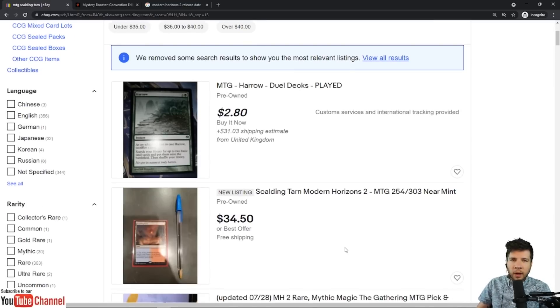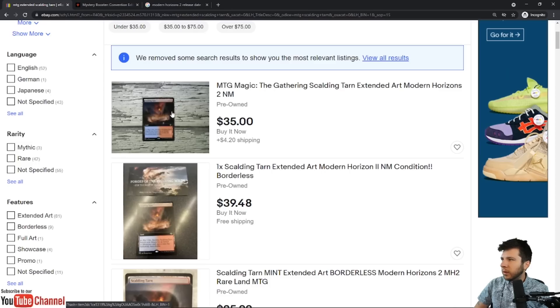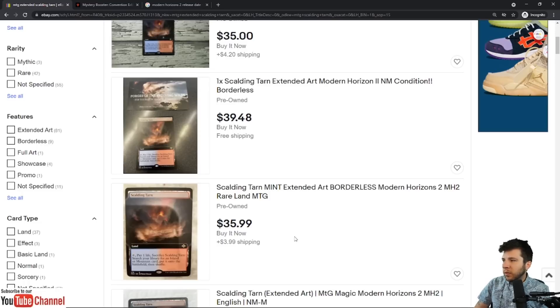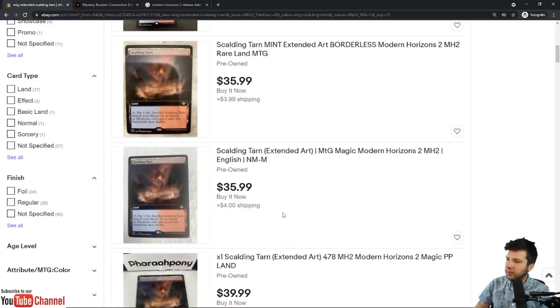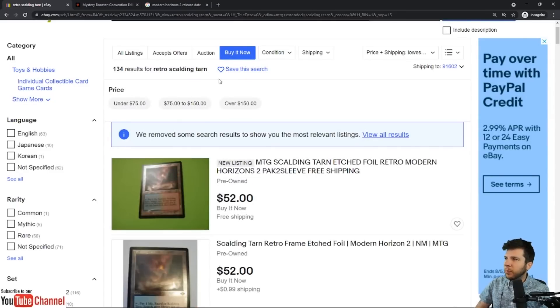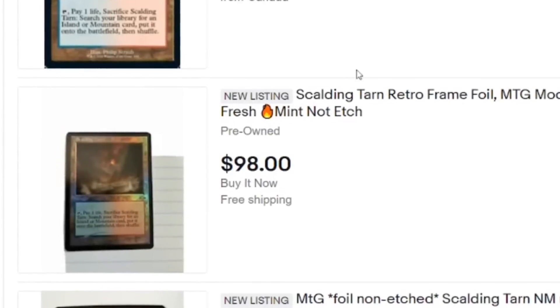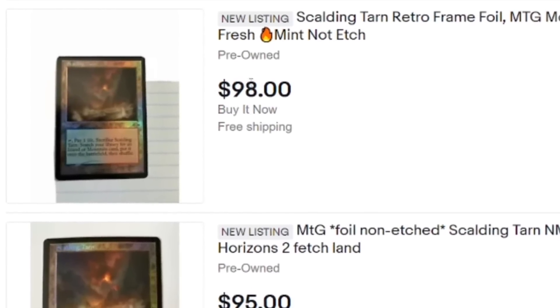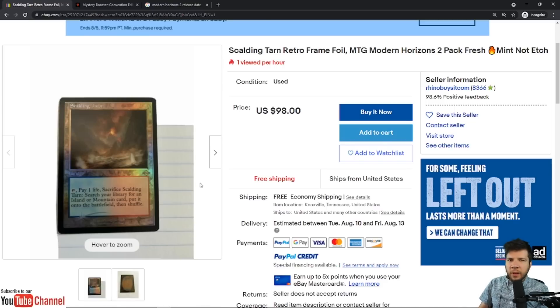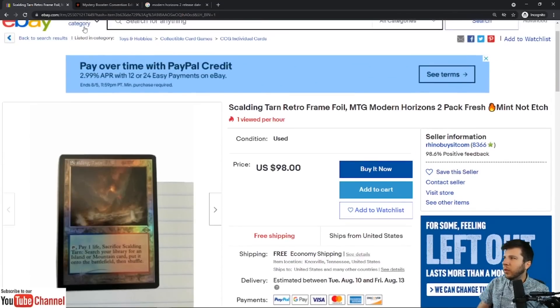Modern Horizons 2 does have the Fetchlands. We see $34.50 for Scalding Tarn, right around $35. Looking at Extended as well — pretty comparable, just about a $5 difference for the Extended version, which is going to be the more desirable version down the road. With all these variants, there's no limit to the number of times we can reprint these cards. The Retro Etched version is around $50, a Retro Foil from Canada for about $95–$98 after shipping. So about $35 for base, $40 for Extended non-foil, $50 for Etched, and just below $100 for Retro Foil non-Etched for Scalding Tarn right now.